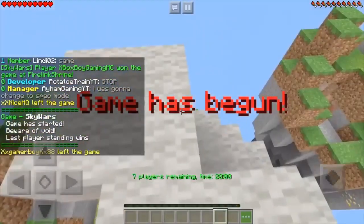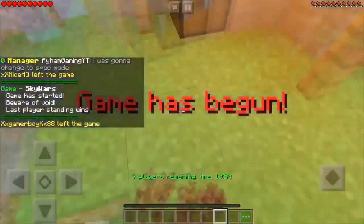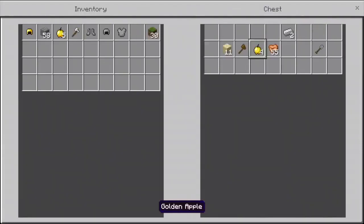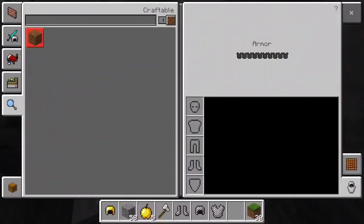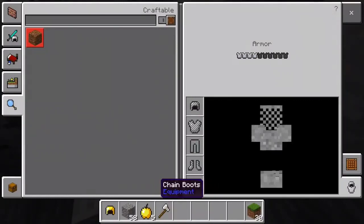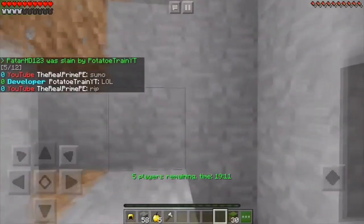We're on another match and for some reason my body is super glitched — it's red, like the death animation is stuck on. I know what you mean — it's like that glitch. Oh god, I'm dead. He has crazy gear — run away!